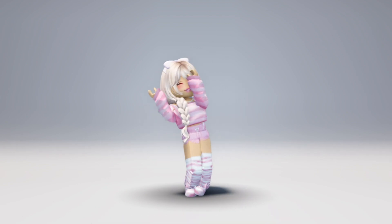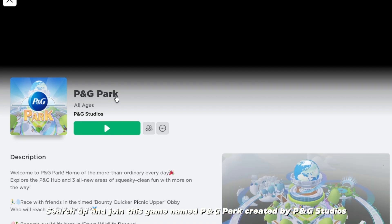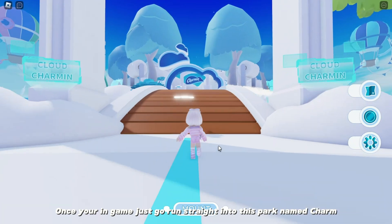Search up and join this game named PNG Park, created by PNG Studios, to get this UGC item. Once you're in the game, run straight into this park named Charm.